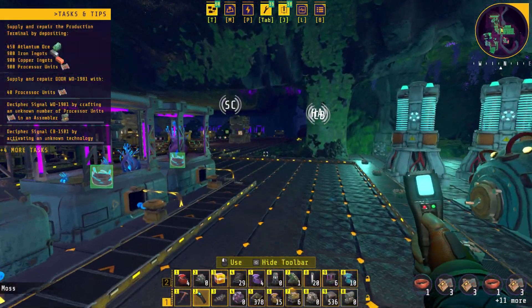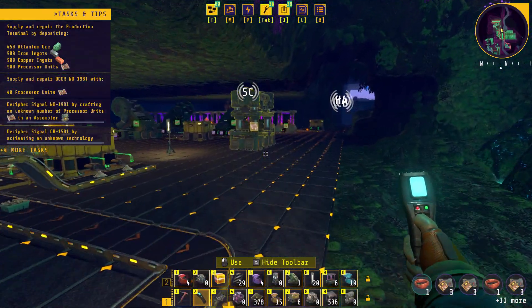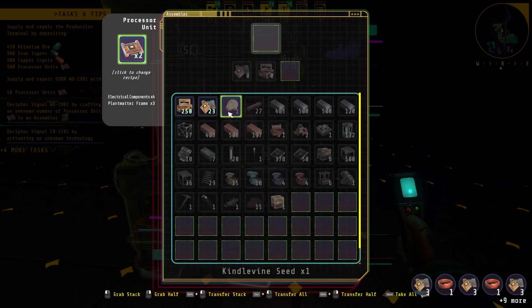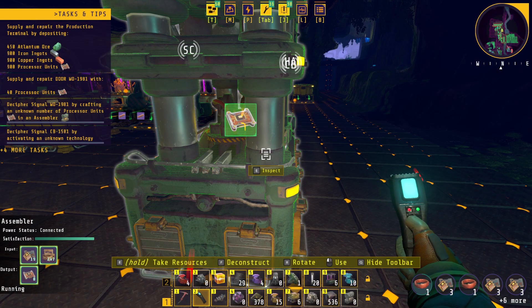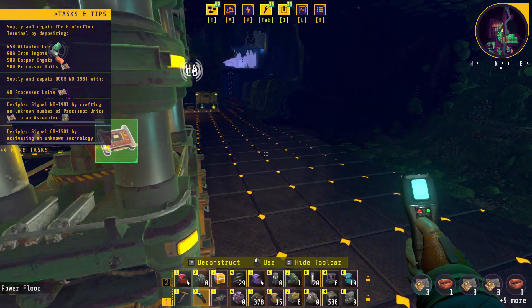Oh, there are a couple signals that we have to go after. Let's throw those in and those in. What's the ratio? 4. So we need 4 times 4 - 160 of these guys. Let's just make the 40 in here and see what happens.